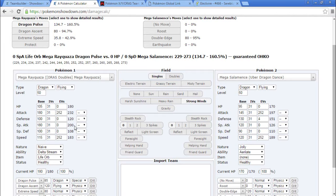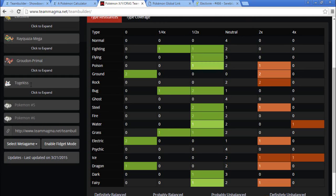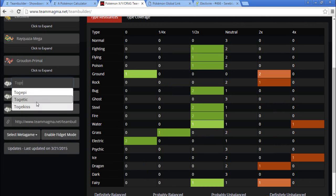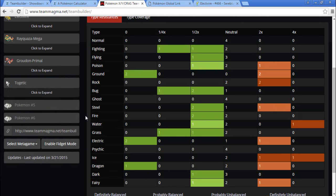Togekiss is a little bulkier because of Eviolite... wait, I mean Togetic is bulkier than Togekiss because of Eviolite. So I want to try out Togetic — I've been interested to see what it does and now we're about to find out.